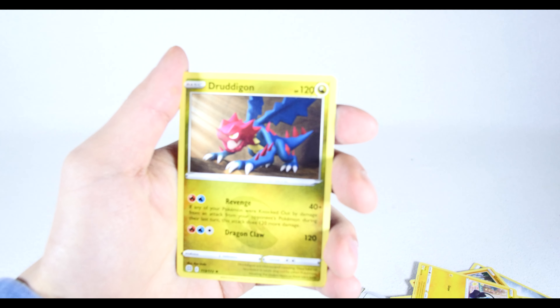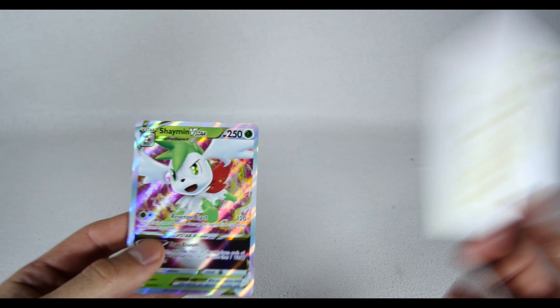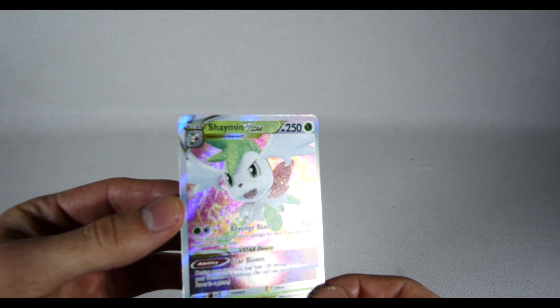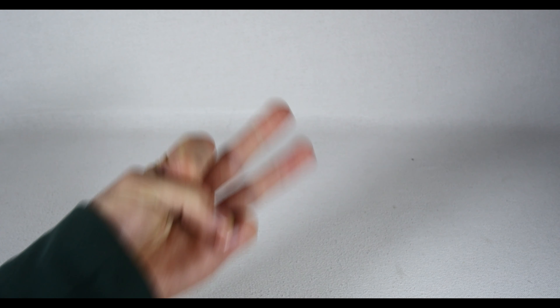I've never seen that card before. At least Nate got one of these new V-Star cards — he just needs a Shaymin. I love me some shiny-ass cards, maybe because I'm a dumb human being. Thanks for watching, goodbye. I'm probably gonna end up buying another ETV in a couple weeks. Shining Fates — I really like that set and I can actually buy them now. I'm gonna go eat ice cream and eat my pain away. Okay, bye.